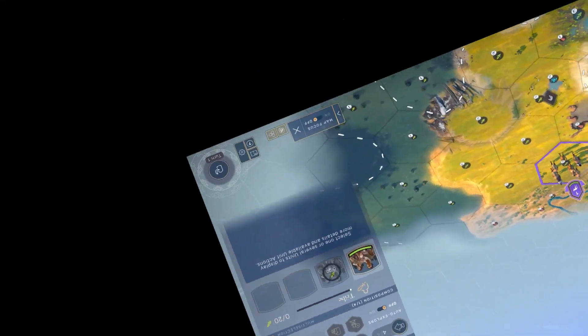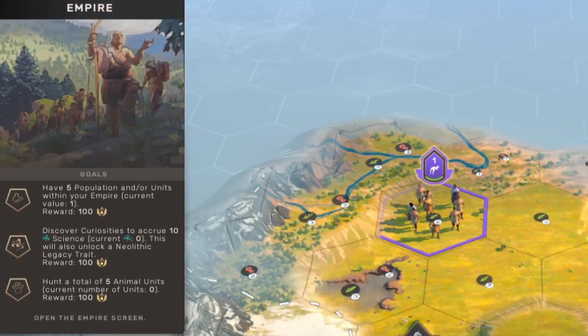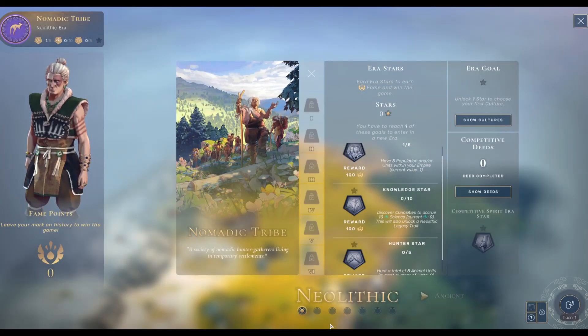Hey folks, if you've been playing Amplitude Studios' newest 4X game, Humankind, you'll know that there are a lot of game concepts to learn. And if you have a game that's complex like that, even if it has a good tutorial, a lot of times it is easy to overlook some very basic things.